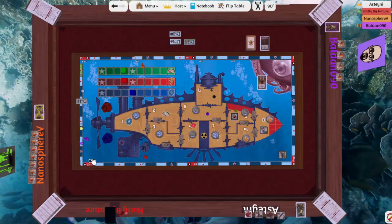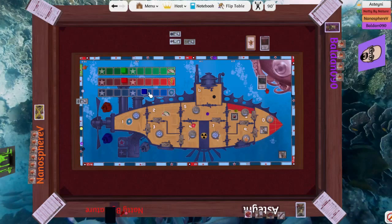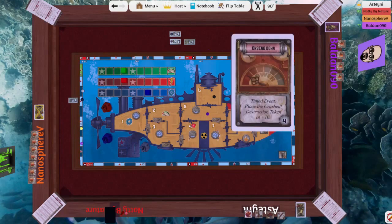Three. Spending my fire suppression thing to get plus three on the roll. I need anything other than a nine or a ten. Nano, you can't do it — you physically can't do it.